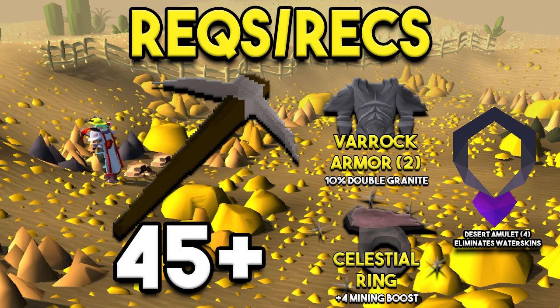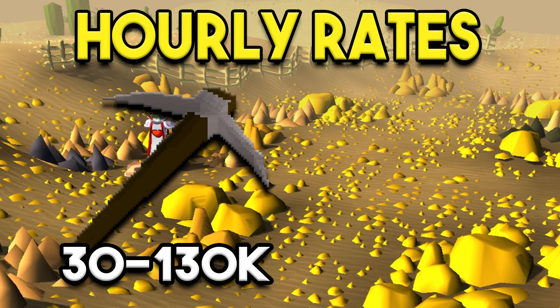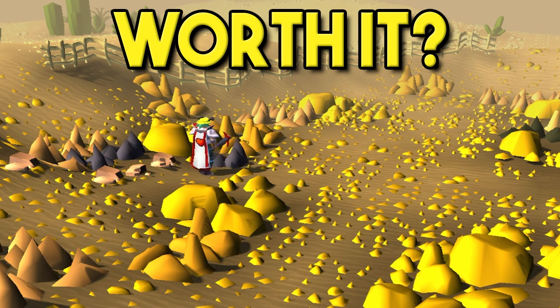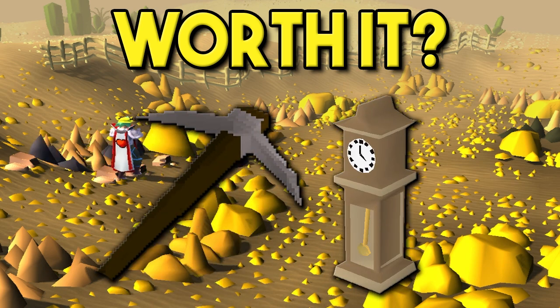A Desert Amulet 4 eliminates any use of water skins — you don't have to have those but it's nice if you do. For hourly rates, for Mining XP you can get anywhere from 30k to 130k, which is obviously a wide discrepancy. 30k is at level 45 with barely any tick manipulation; 130k is at level 95+ with 3-tick granite. The pet rate is about 350 hours at the best version, realistically closer to 500. Personally, I think it is very worth it in terms of Mining XP and efficiency.